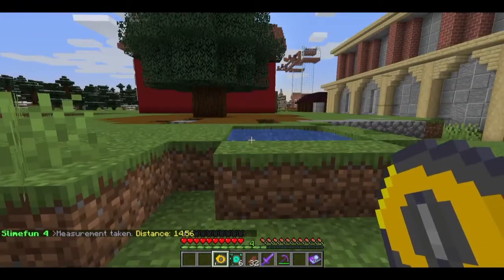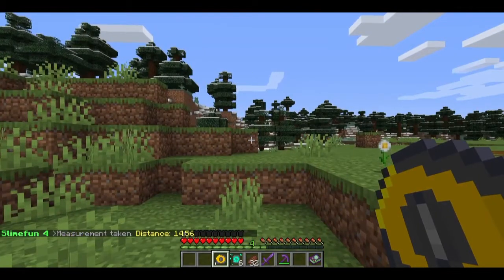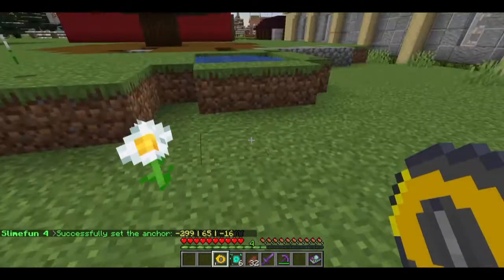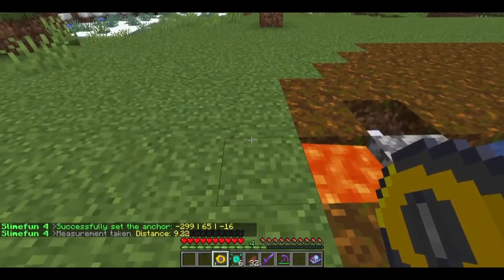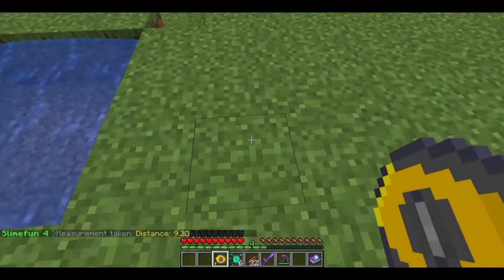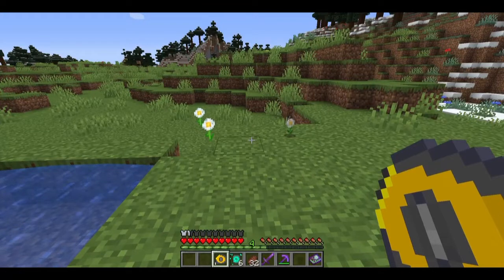So this spot will activate that spawner. What if that's also a spawner, or what if this is also a spawner? You can set anchors at each one and find overlapping spots. Here it's 9.22 — clearly we're within 16 blocks. So if you find a three or four spawner area in a cave underneath and you want to set up a grinder for all of them, the tape measure can help you find a spot where all four could be activated, making sure you're within 16 blocks. Remember, vertical also comes into play.